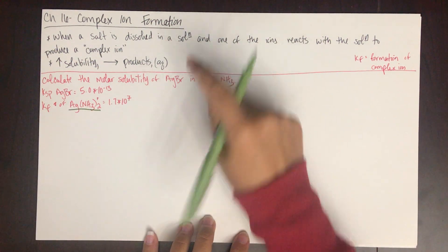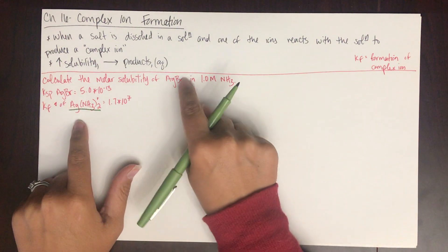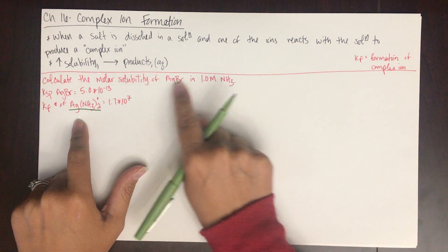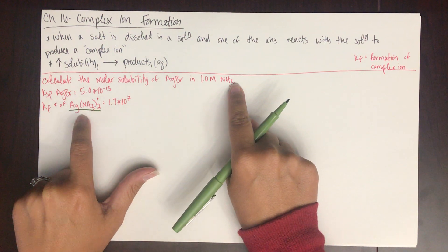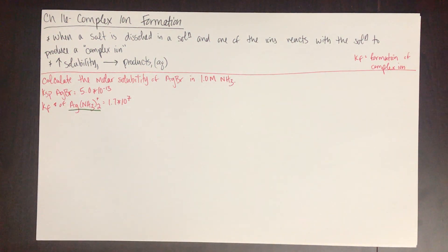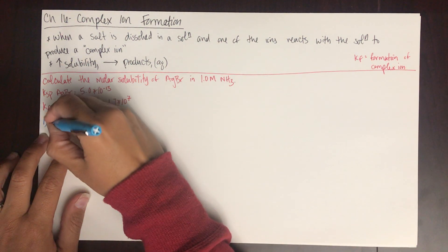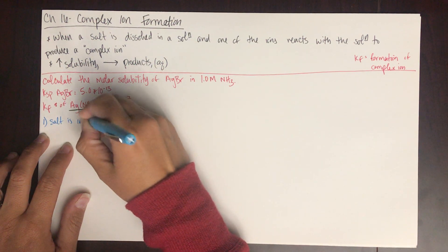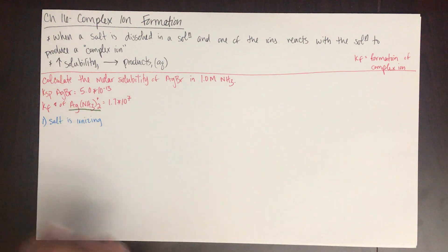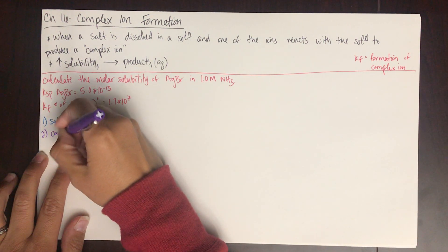I'm telling you what the complex ion is, this is its Kf, and silver bromide is the salt being dissolved in an ammonia solution. As the silver bromide breaks apart, the silver ions are going to combine with the ammonia in the solution to form the complex ion. So two things are happening: one, the salt is ionizing, and two, the complex ion is forming.